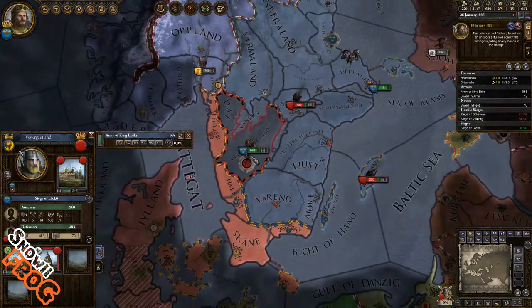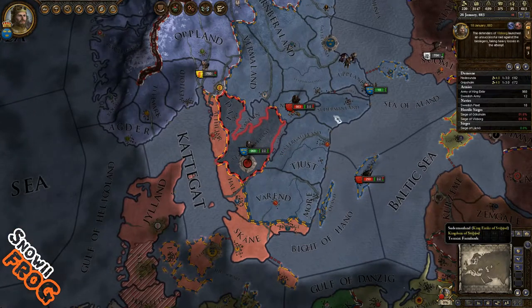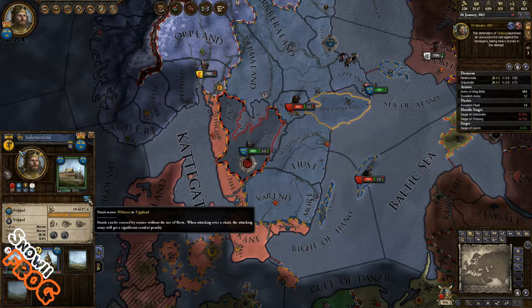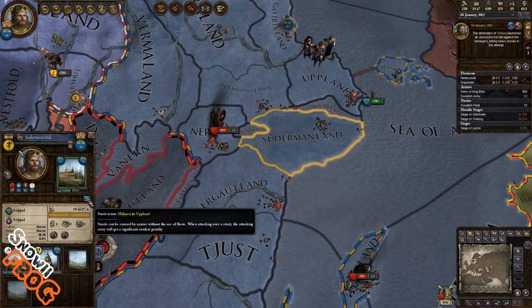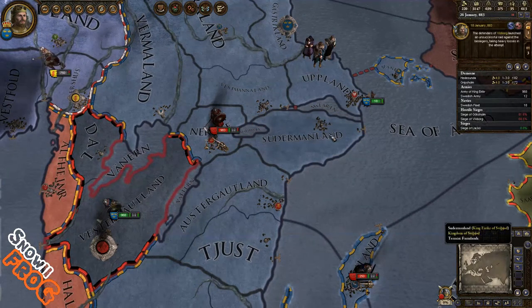Right now I'm sieging this territory in a rebellion war. If I take a look at the province — if I go to Sundermanland and press here — there's a straight across Milan to Upland, so that's one straight. Sutherland, Milan to Upland. So Malarin, that's the straight.